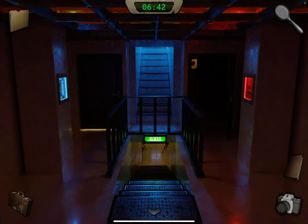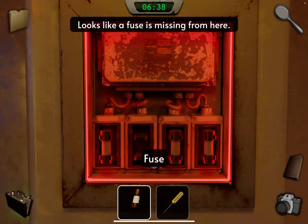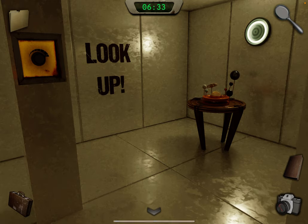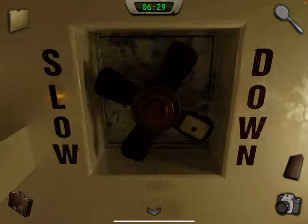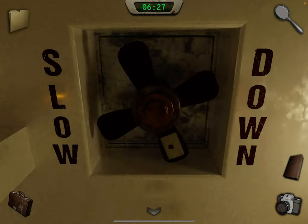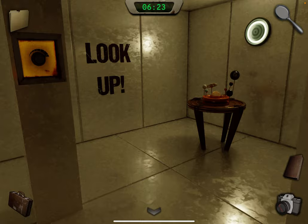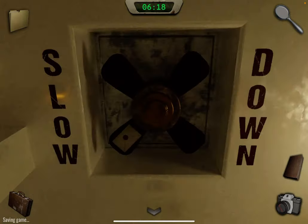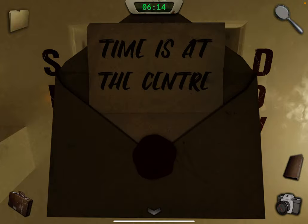Up here on the right there's a fuse box — it's missing a fuse. Place it in there. Go through. It says 'look up' — take a photo. And look up — it says 'slow down' — take a photo. You're going to die if you touch the fan, so don't come back here. Go to the controls and turn it off. Now look up again, tap the envelope, open it — 'time is at the center' — take a photo. Go back.